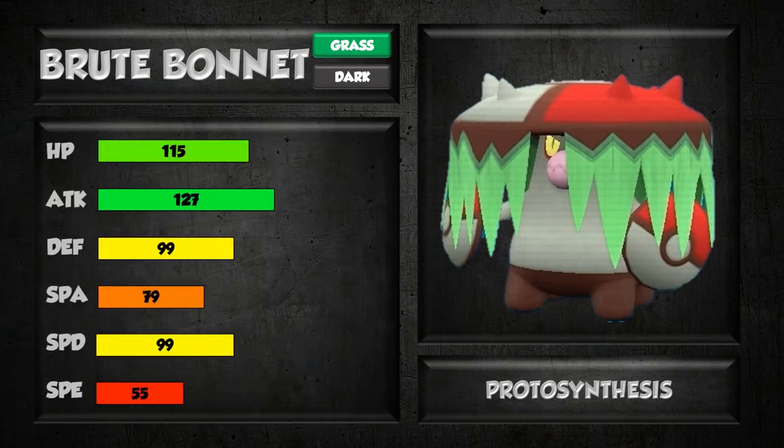Looking at stats: 115 HP and 99 in both defenses makes this thing fairly tanky. With only 55 speed you're slow as dirt, so you'll be investing in bulk anyway — max HP and max Attack on most sets. Brute Bonnet is quite tanky with that high HP coupled with decent mixed defenses. The typing holds you back, but at least the stats back it up. 127 Attack is very respectable, and it has a 79 Special Attack stat — not terrible, but not worth utilizing when physical offense is so much stronger.